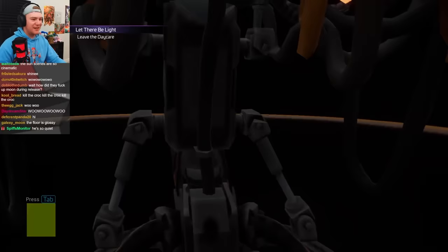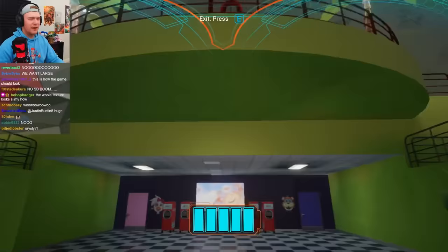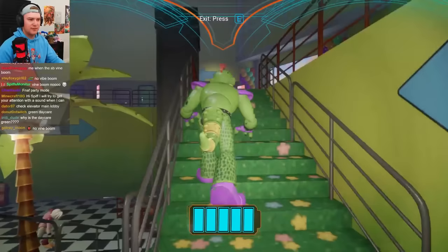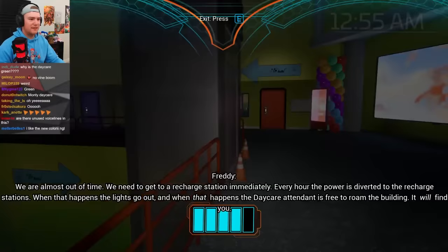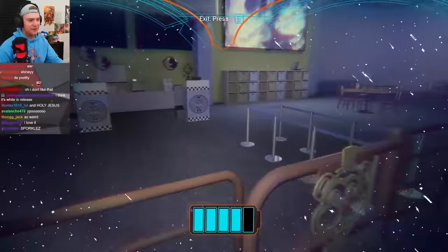There's no vine boom sound effect — I can't believe I didn't notice that. The colors are different, this is like a lime green. I don't think it's actually lime green in the release version. Oh, the nighttime sparkle is different. I don't mind it — this is nice.